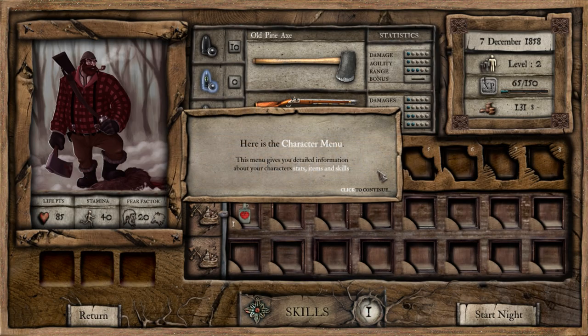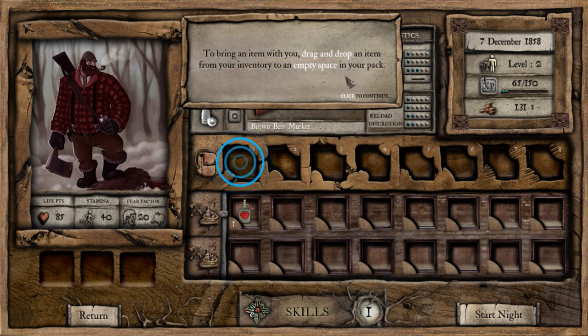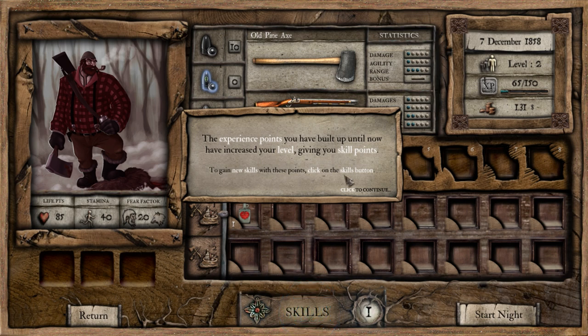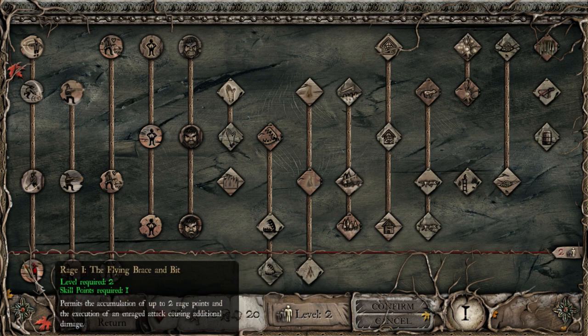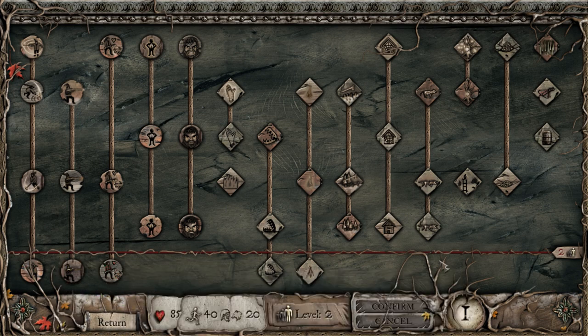Here's the character menu — stats, items, and skills. To bring an item with you, drag and drop an item from your inventory to an empty space. The experience points you have built up until now have increased your level, giving you skill points. To gain skills with these points, click on the skills button. Oh my god, there's a lot of them — there really is a lot of skills.